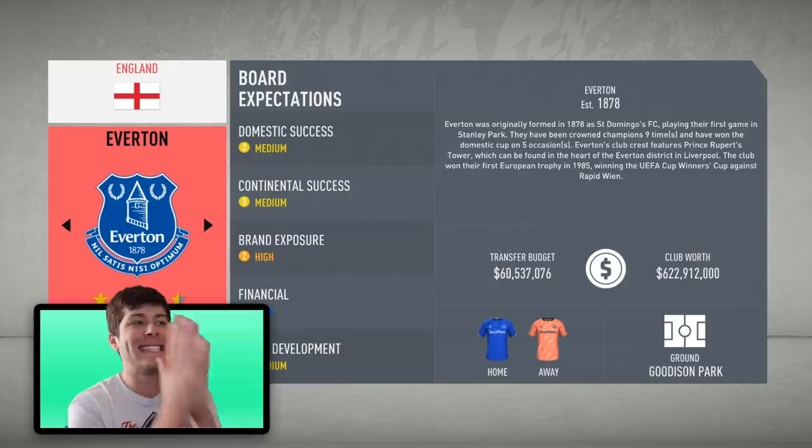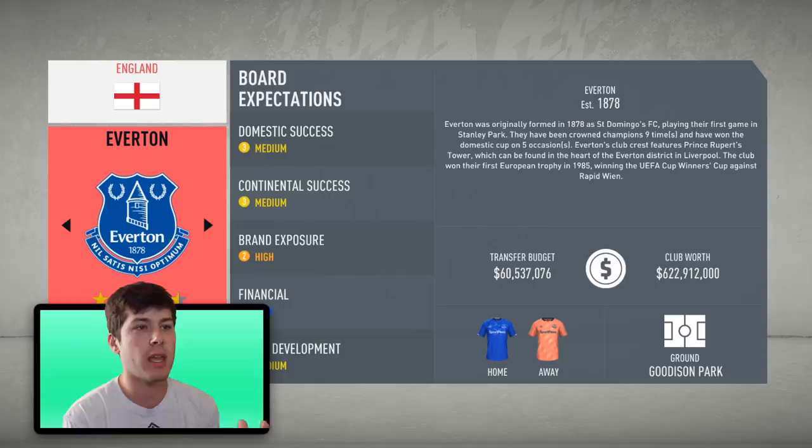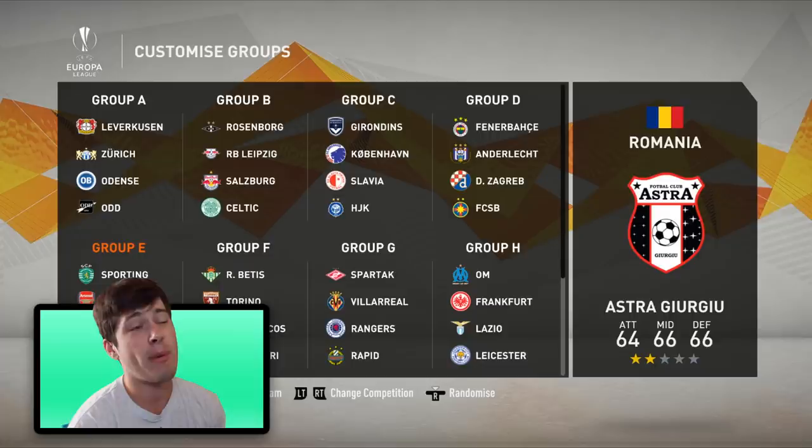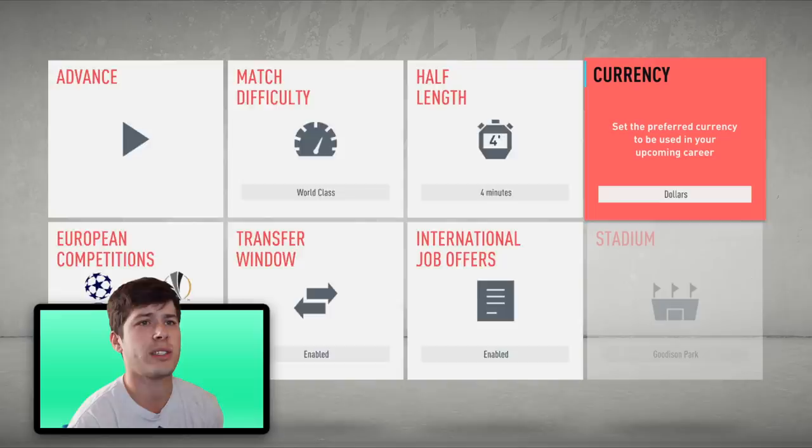This is what Everton is looking like in the game right now — 60 million, that's US dollars, so I don't know what that's going to equate to when we change the currency. I do love their kits this year. No European competition for us this year — that's something we're gonna have to work our way up to. Hopefully by next season I want to get top four, that would be the dream. World-class difficulty, transfers enabled — all good.